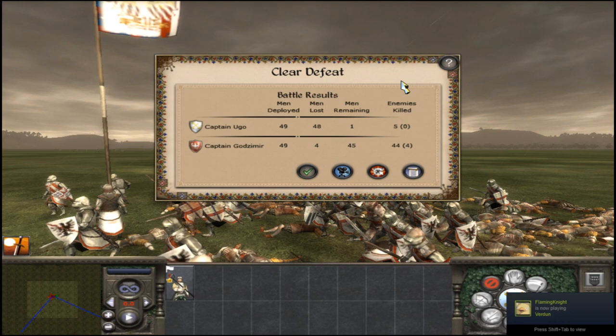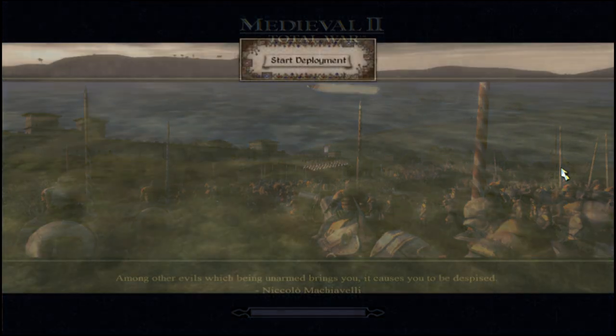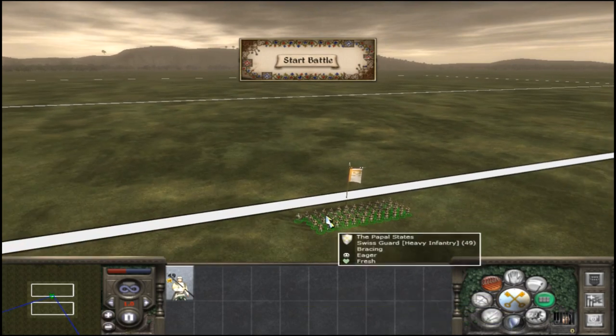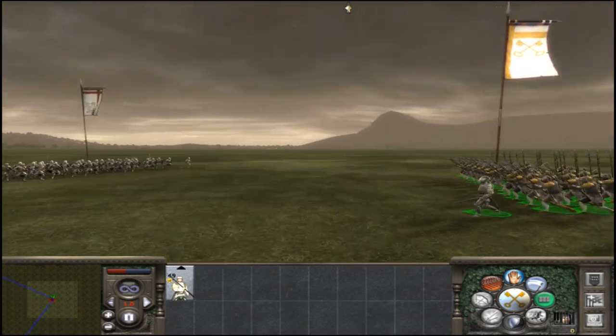I'm going to show you two more misconceptions — two more wrong ways people use the unit — and then I'm going to show you how to rectify the situation. This time instead of enabling Guard mode I'm just going to enable Spear Wall, and we're going to use a balanced formation, marching straight towards those dismounted Polish Knights. Again, not going to micro anything, just letting the battle play out on six times speed.